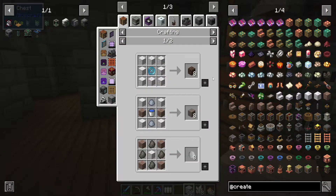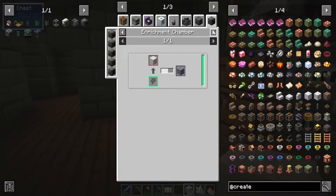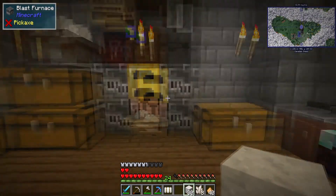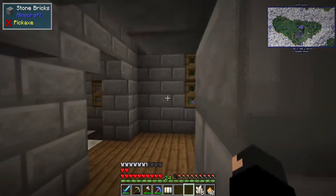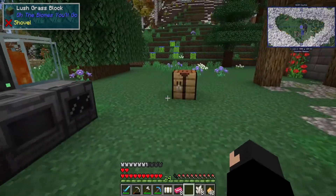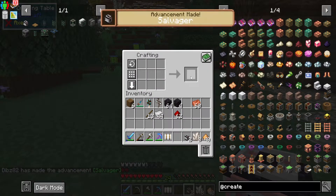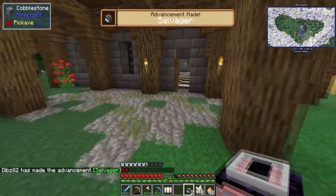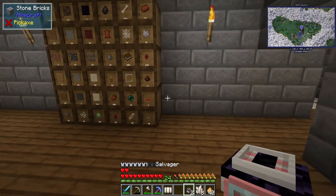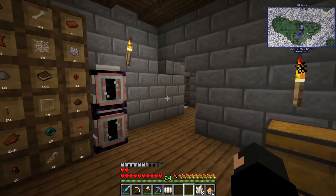There's some quartz — I'll just cook it. Let's go and get the crimson iron ingots, and now we should be able to craft two salvagers. This is where the magic happens.